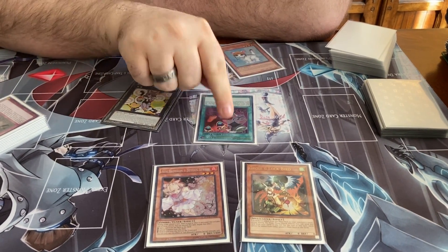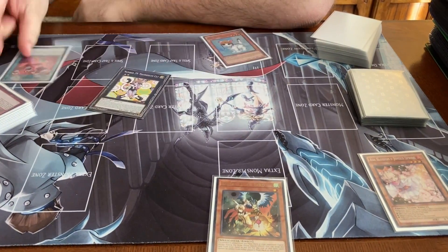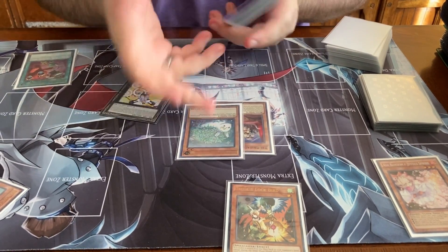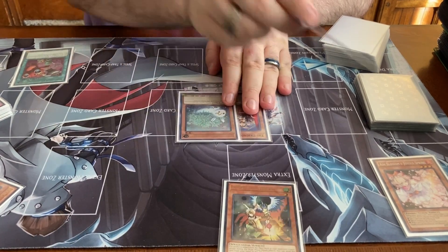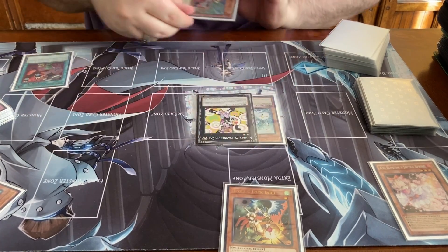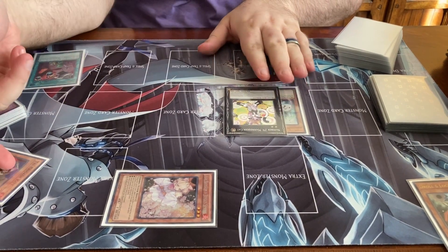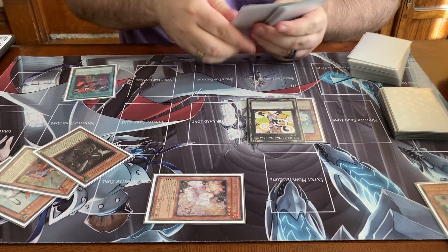So let's say I activate this — the Ash. This is the most common way that this happens. So then you summon the cats and then get rid of the cats, summon out your Kits. And I usually get a Kalantosa out of the way. And then instead of going into your normal Tri Brigade combo because they did Ash, you can go into Mannequin Cat and then detach the Kit to summon Ash to their field. You're going to chain link one special from deck, chain link two send. You're going to send the Nerval, and then Cat is going to summon Kit.